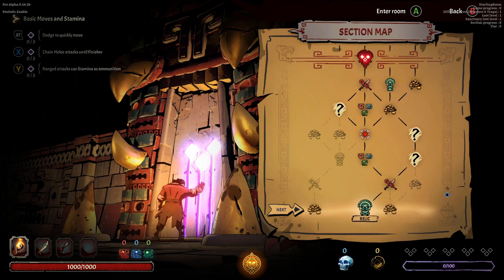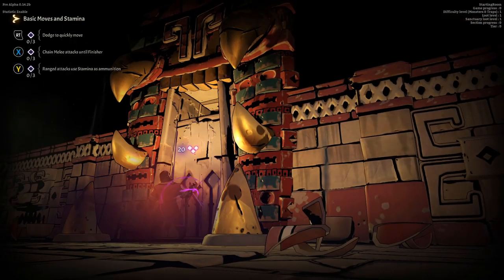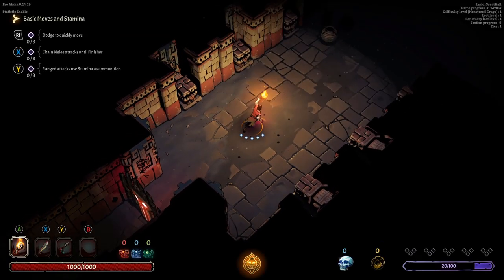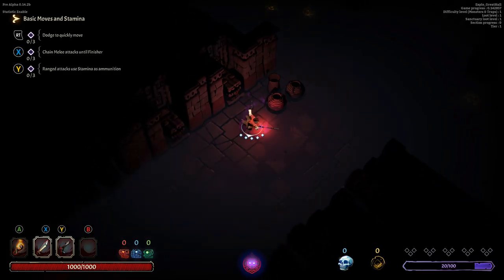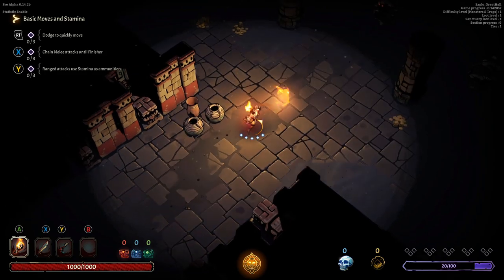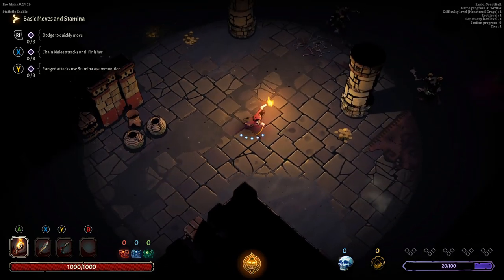I think I wanna take the path that'll give us the most different stuff. So I'm actually gonna go this way, because there's the gold, then there's the combat, then there's the relic and all that good stuff. The X button turns off the light, A turns it back on. We can also swing.